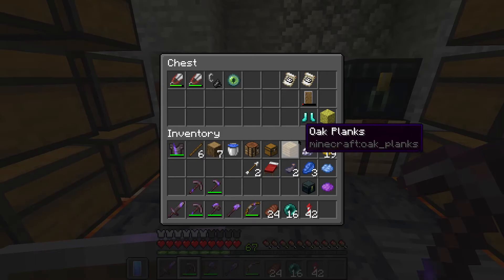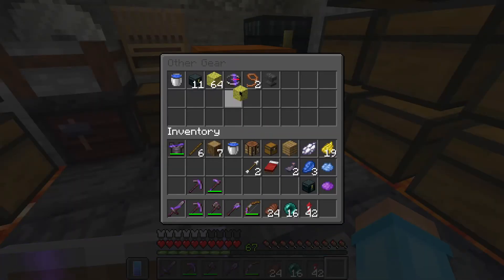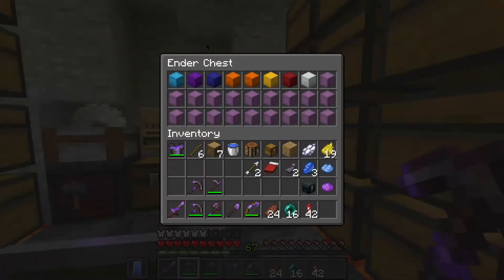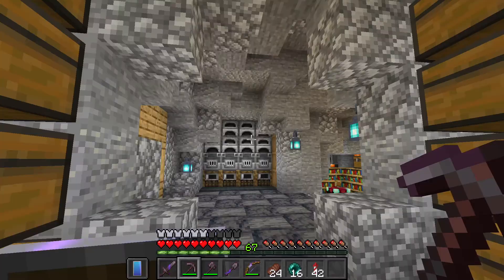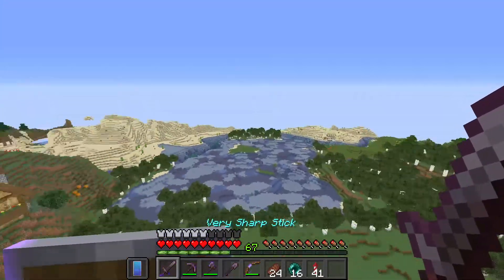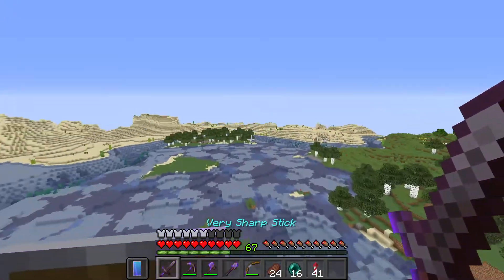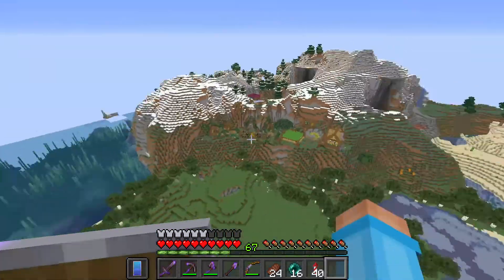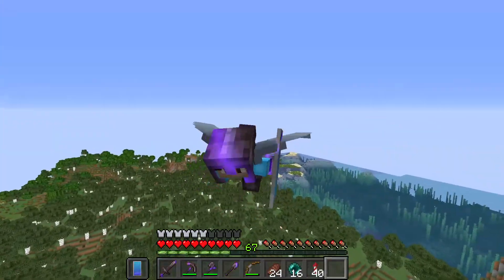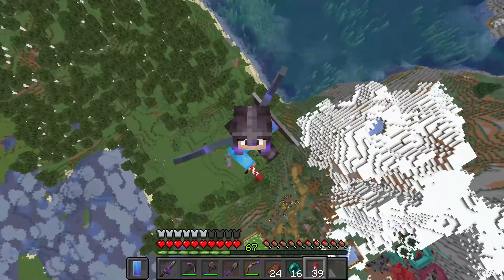We've pretty much gathered everything that we're going to need. That is a fully sorted ender chest — well, you know what I mean. I think this is where I'm going to end the episode. Sorting your ender chest is one of those things that can just take a little while. And the ocean monument — it was pretty fun! Nothing really changed on the exterior of our base this time, but we did make progress. If you did enjoy this episode of the Minecraft Manual, make sure to hit that like button and subscribe. This has been Glitchin' Out — goodbye, everyone!